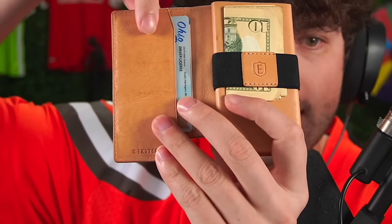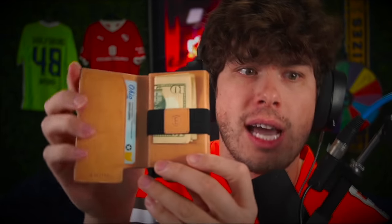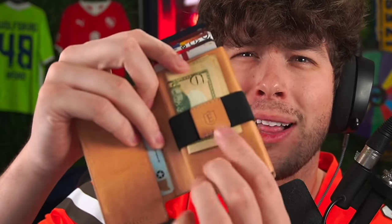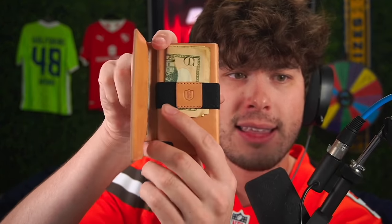Check this out — we got cash in here, we got my ID. You're thinking, 'where are your credit cards?' Watch this — you click this little button right here. Boom! I was getting so tired of my old clunky wallet. Exter reached out and said 'can we send you a wallet?' and bro, this thing is incredible. It also has a tracking pad in the back that connects to your phone so you can track your wallet if you ever lose it. Scott code, link in the description — pick up one of these bad boys and join the Exter army.